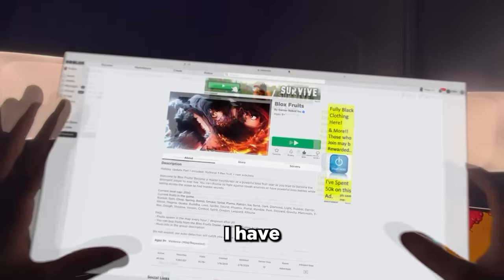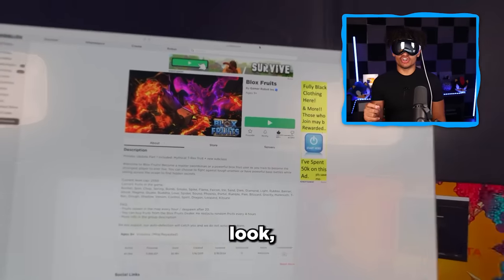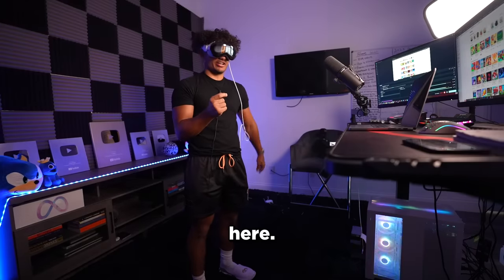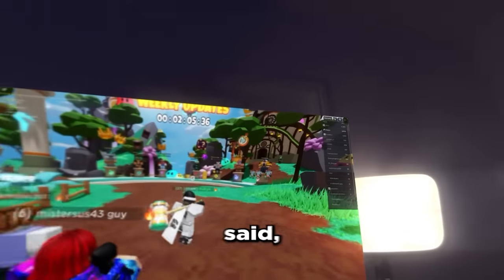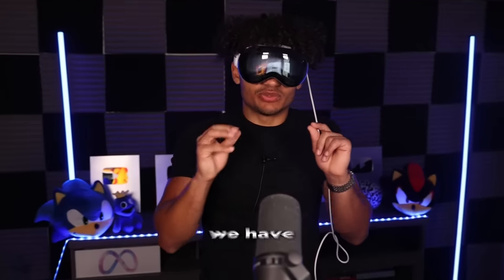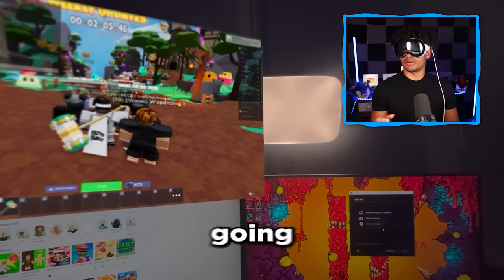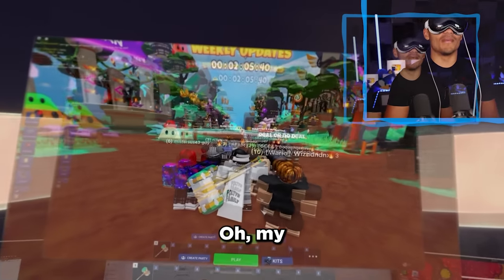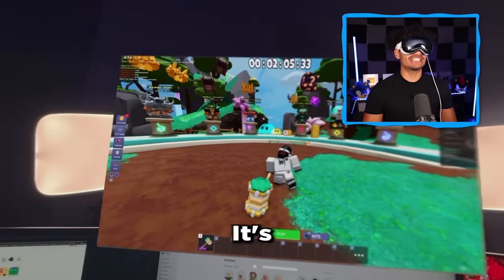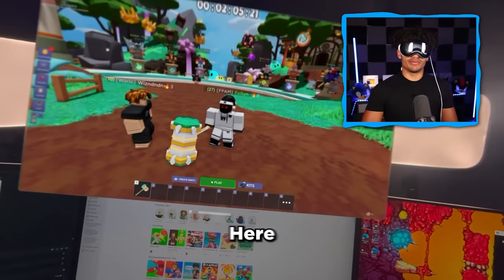Oh my gosh, guys. Here we are. I have Roblox pulled up on the Apple Vision Pro. This is crazy. And the coolest part is, look, I can literally just move it around. I probably look so dumb in these cameras right now. But right now we have Block Streets on. Like I said, we need to complete a bunch of different challenges. And the first challenge, I'm not going to lie, is the hardest — because we have to win a Bed Wars game. To help us out more, I'm going to full-screen this. Let's make this screen bigger. Let's start the first challenge.